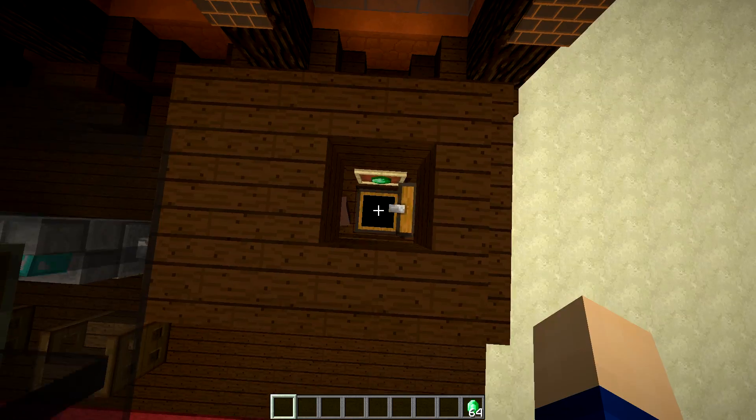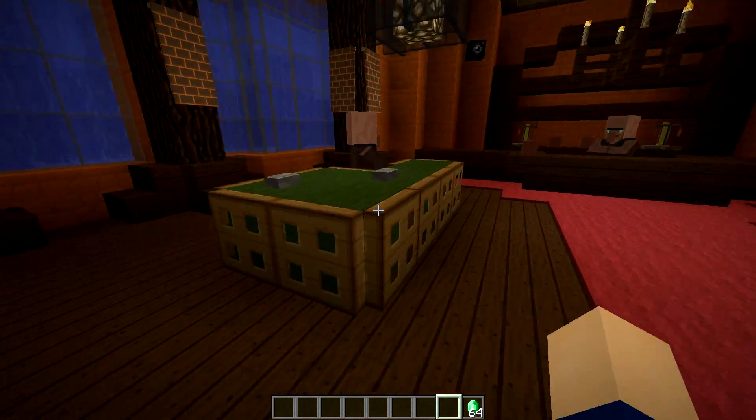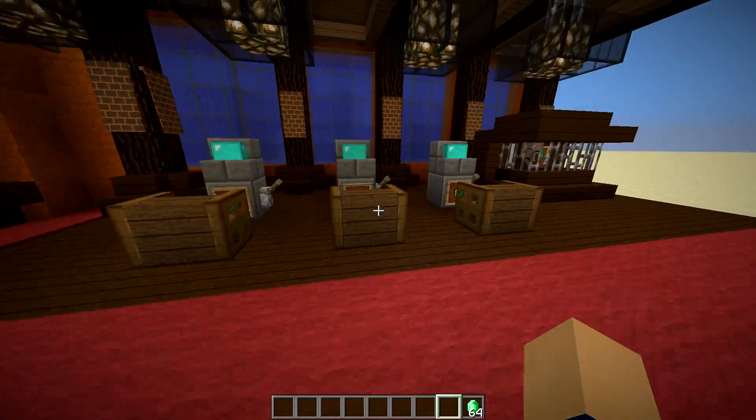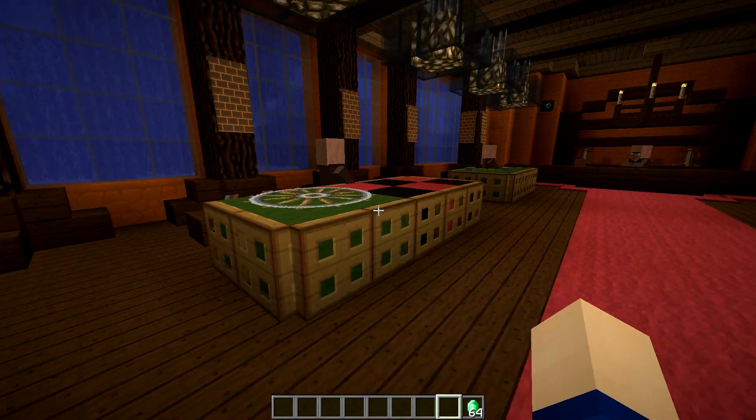But we need to steal those emeralds from him so we can bet on games like roulette, some sort of dice, or a card game right here, and some slot machines right here. So where to start? Let's start with a roulette table.